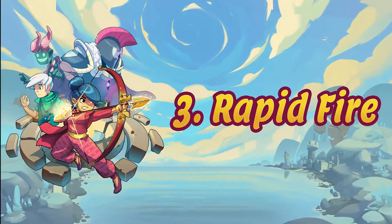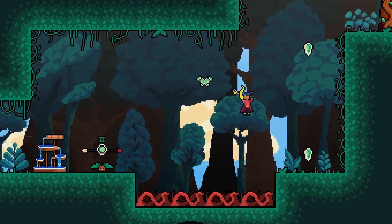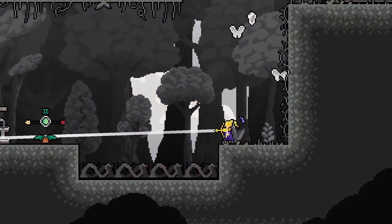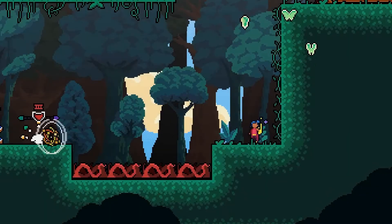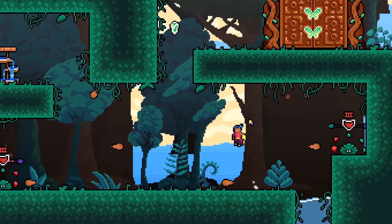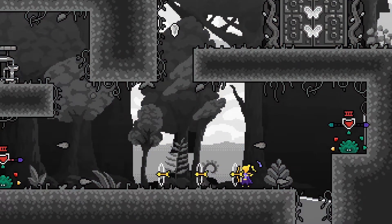Next up is Rapid Fire. Ever find yourself running out of time while trying to age the creatures? Well, this little trick may be your godsend. While in Ageless mode, fire off arrows towards the desired creature or plant. However, as they will be frozen in time when you shoot,